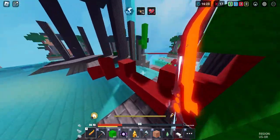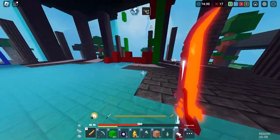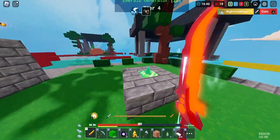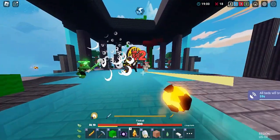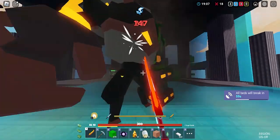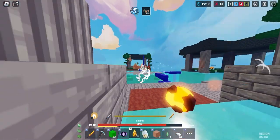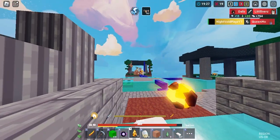Oh my gosh, I have a Tesla — I almost blew it. That was the dumbest move I've ever seen. My teammate never teams with me. Kill this guy — okay there we go, we just killed the Guardian. I guess he's dead.